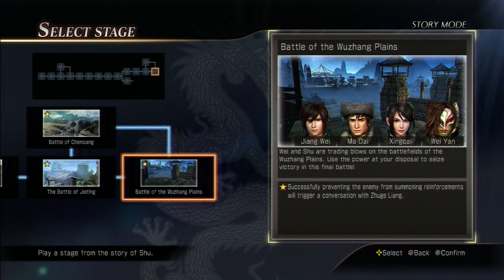Welcome back everyone to another episode of Dynasty Warriors 8 Star Guide. This time around we'll be doing the Battle of Wujang Plains, which was actually not all that difficult. All you really need is 3 musou meters when you're on your horse at a certain point, and I'll let you know when you're going to need them. Let's get in here and do it on beginner.